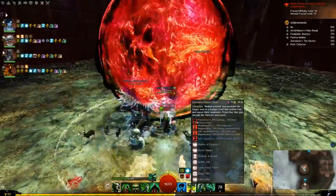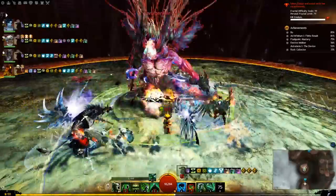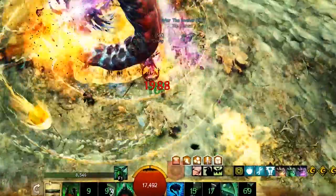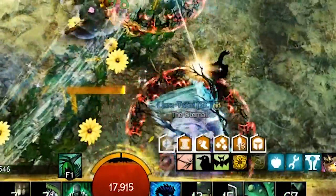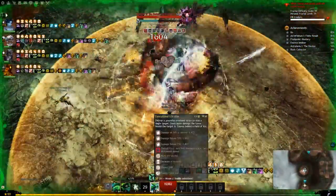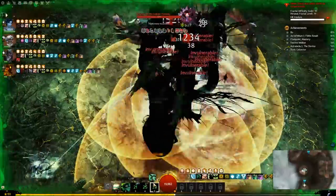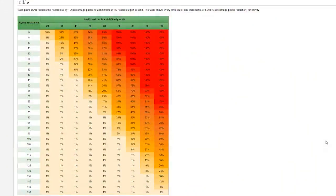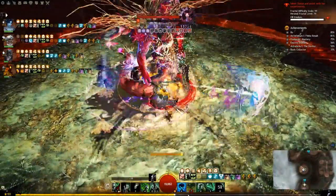One of the main features of Fractals is a mechanic known as Agony. Agony begins to appear in Fractals at scale 20 and higher. It is a condition applied by certain big attacks from bosses and enemies that takes away a percentage of your health every second. The percentage taken is dependent on the Fractal scale — it increases each level, and the max is 150 Agony. To resist Agony, you will need Agony Infusions, which are rewarded for completing Fractals or can be bought for gold, and are combined to make stronger Infusions.